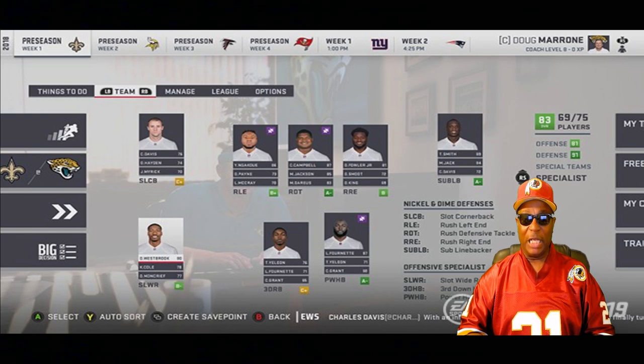Your player depth chart positions are the foundation of your team's chemistry and synergy. Your team now has a specialist section with seven depth chart positions. These are specialist guys — we can put players in special positions on our depth chart to make our team strong. When you say specialist, they're good at what they do.